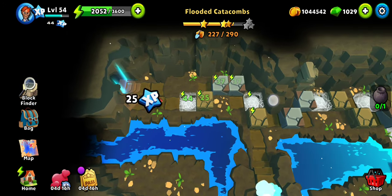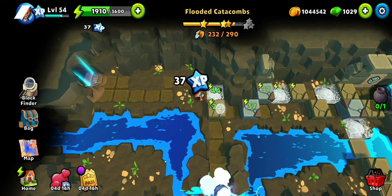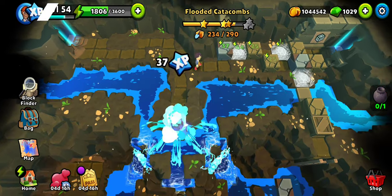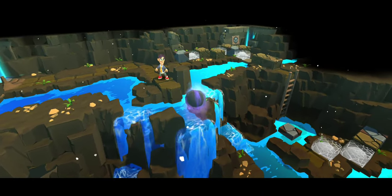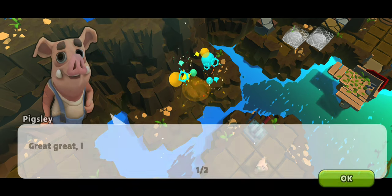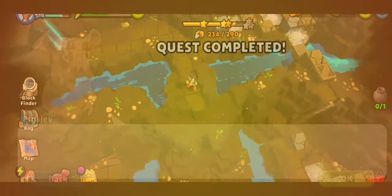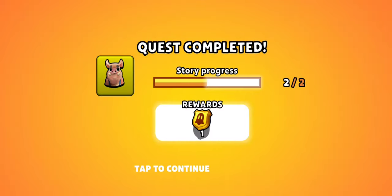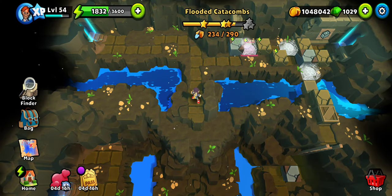Unfortunately Pixley cannot use this dynamite. Let's try to push this — has it broken? Oh, a ghost came out of it and it just vanished. All right, the curse is broken and this side quest is done, though we still have to do the artifact part.